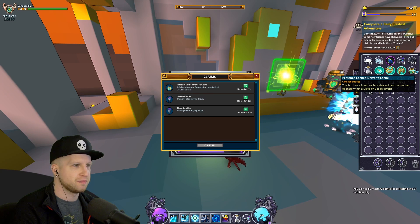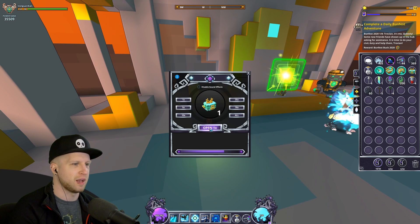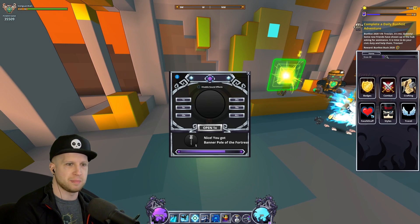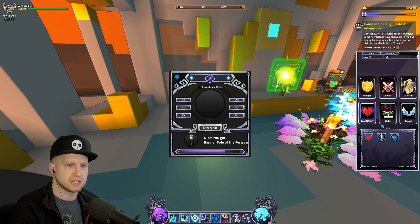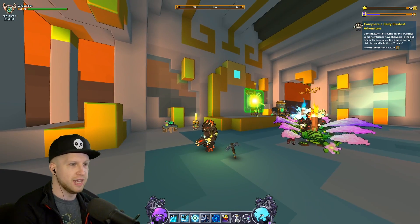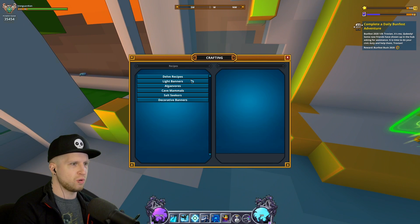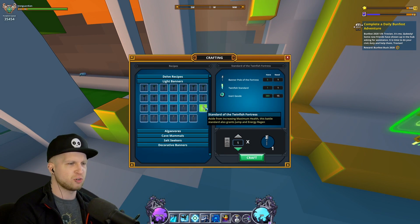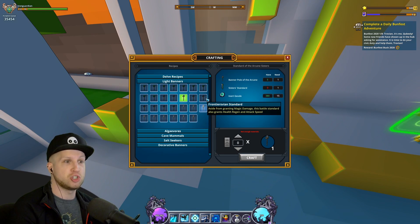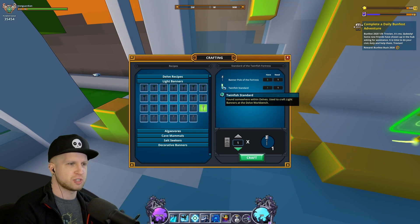I didn't really get anything worthwhile other than old Wobbles here. Let's equip him and see what he looks like — he's cool. Let's take a peek at the banners. There's only one I can craft right now out of all of these — I'm just missing one of the other banners. This one uses the Twin Fish, used to craft Light Banners at the Delves Bench.